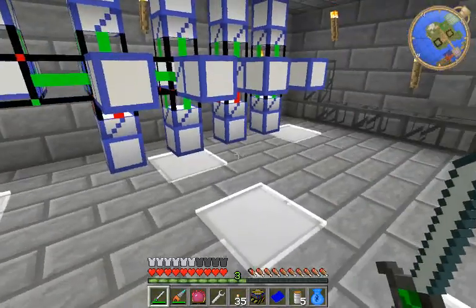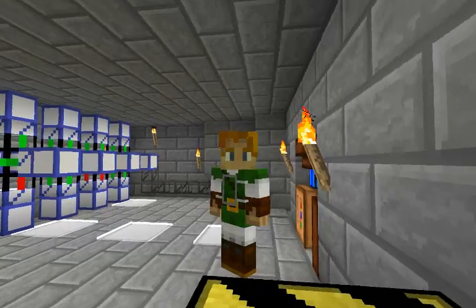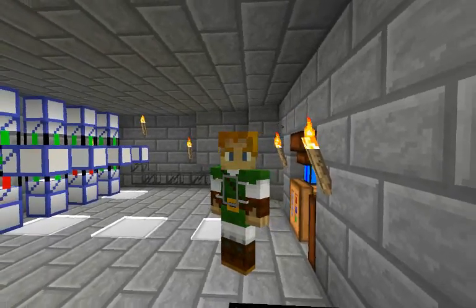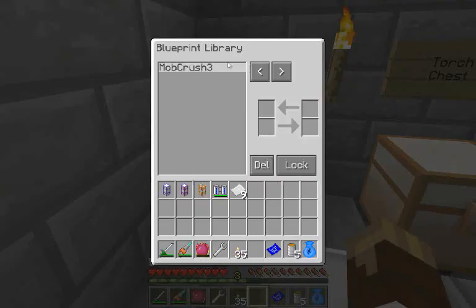I'll just go over in this room and pop down this sucker right here. You right-click on this thing and you get this interface. What you could do is take blueprints, put them in here, and say - I want to take Mob Crush 3, which is something I saved to my blueprint library before, and imprint it to this blueprint. Here's something I did: I was in a test world and I built something that I really liked. I said I would like to build this in my main world. So I made a blueprint and here it is. This is one of the many joys of BuildCraft. You can save blueprints to this library and it is saved across save files - so I could go off into another world, build something, and imprint it into a blueprint.